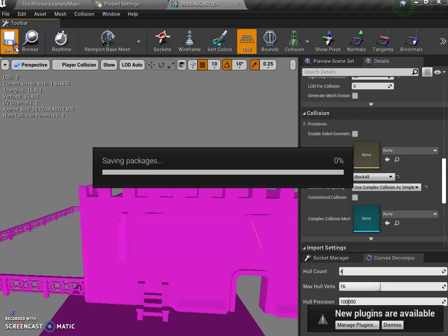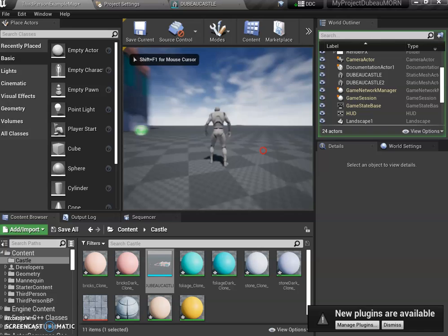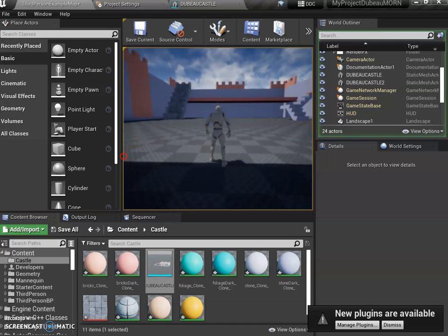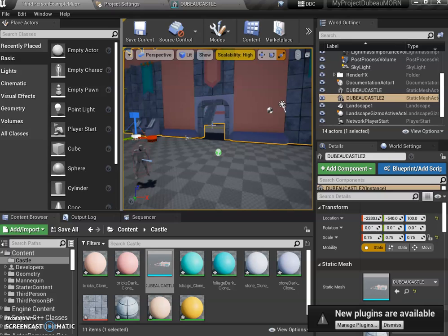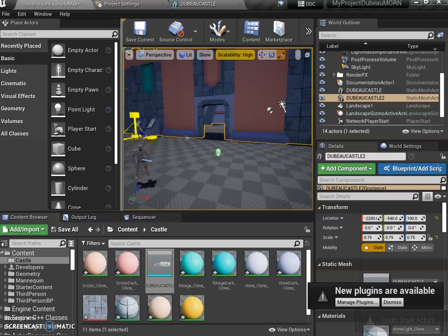Save it, change the view back to normal, then press Play to play-test. We're testing whether we can run through the doors. If it's too big, press Escape, click the castle, press R to scale it. Notice if you grab only one axis it squishes in one direction — grab from the middle to scale uniformly.